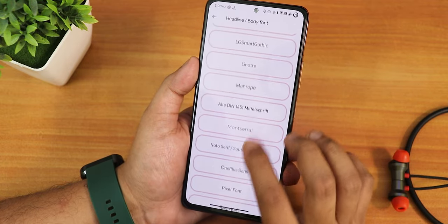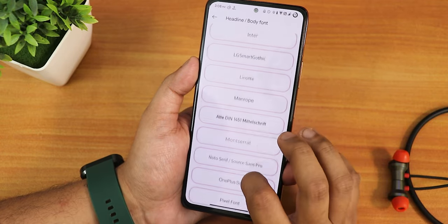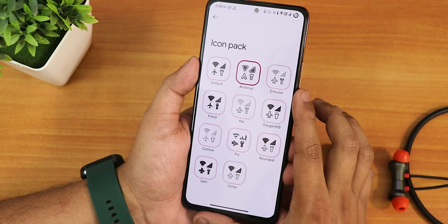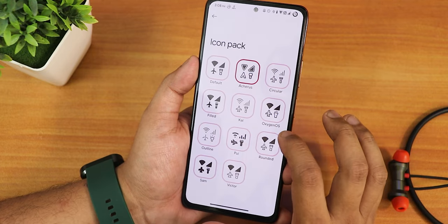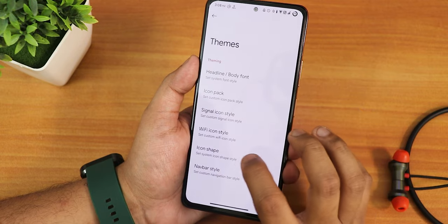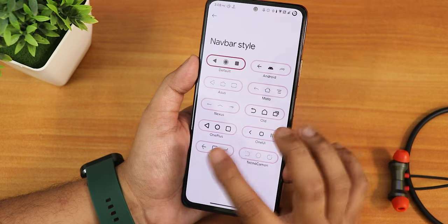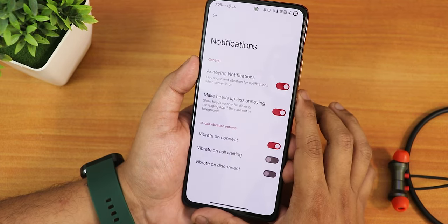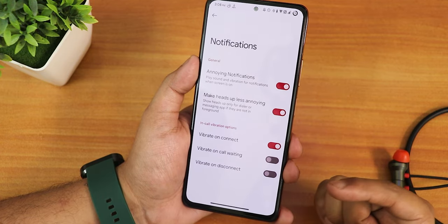In the themes section we have headline and body fonts — a plethora of fonts including NotoSerif, OnePlus Sans, and others, though I couldn't find the Nothing font. We have an icon pack option and you can change it to Arctus, Circular, and other options. There are also multiple Wi-Fi icon styles, icon shapes, and a navbar style you can customize if you're using two- or three-button navigation.